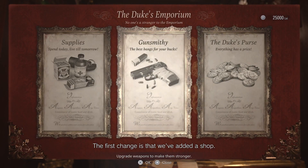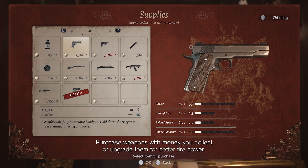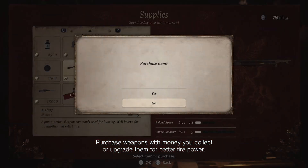The first change is that we've added a shop. In this version of the Mercenaries, you can access the Duke's Emporium between areas. You're free to purchase new weapons with the money you collect, or upgrade your arsenal to fit your playstyle.